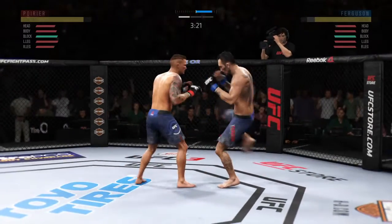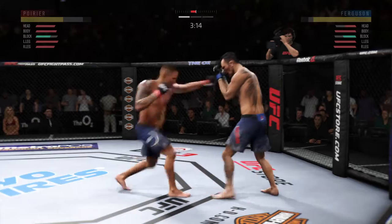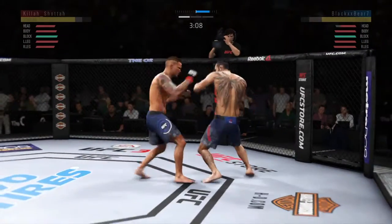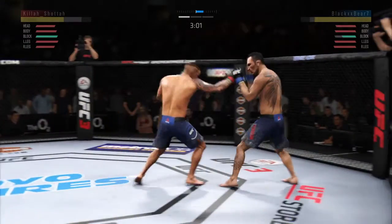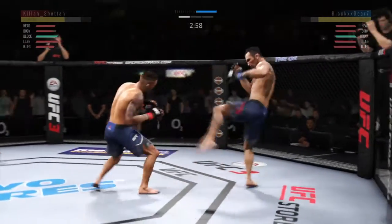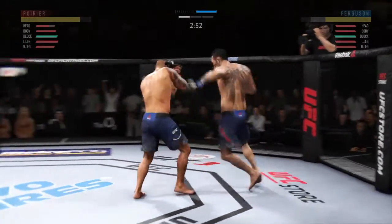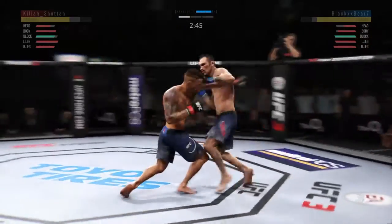Weird angles. Inside leg kick is there for El Cucuy. So unguarded right into the pocket, and as such, he leads right into that uppercut — left the head wide open. I'm not sure how many more of those, Joe, he's going to be able to take. Let's see if he gets the hands up, tries to circle out and get that head off the center line. One-two there by Ferguson.